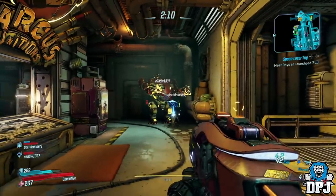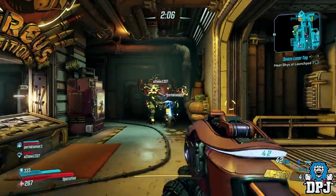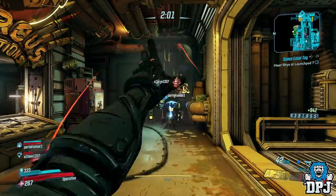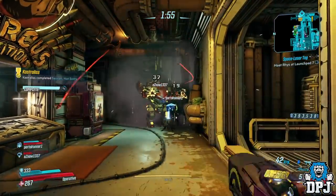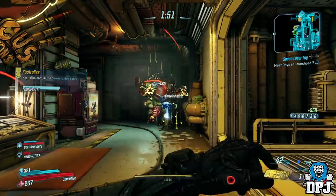Doing this with 3 Moze's in the mechs is beyond crazy for money and you will get well over $200,000 per minute. It's absolutely insane. So enjoy this farm and get those lovely SDUs stacked. You can see my money stacking up on the right hand side of the screen right here. Imagine this with 3 Moze's in those mechs - absolutely ridiculous.